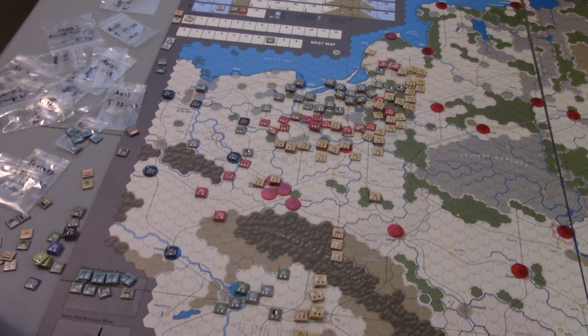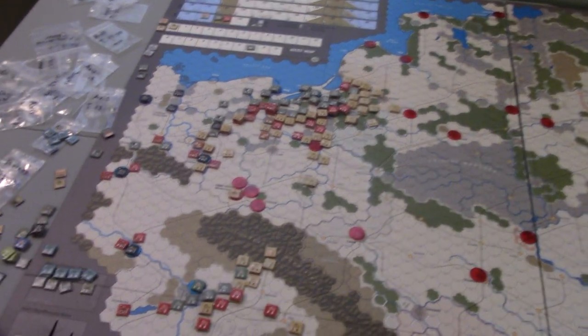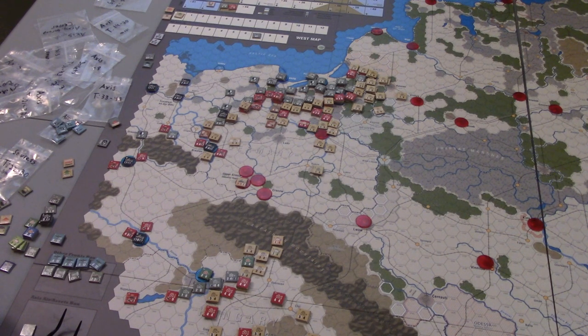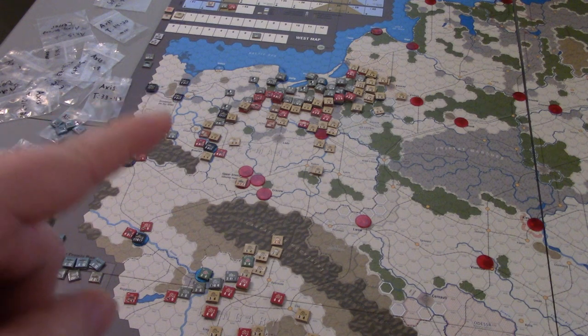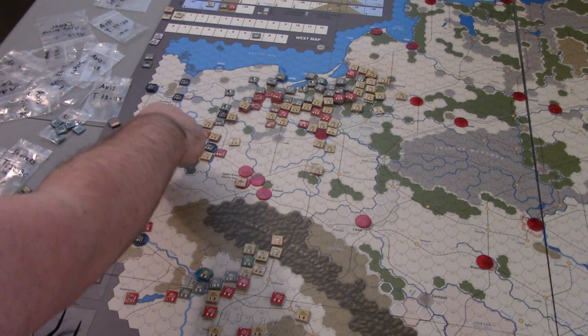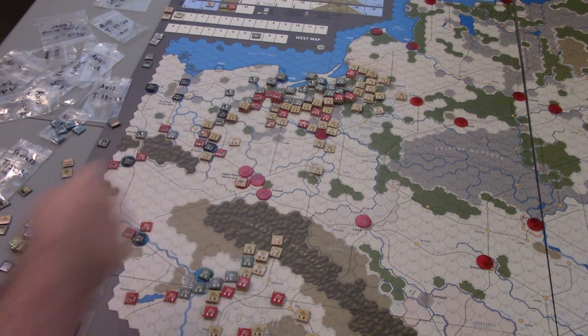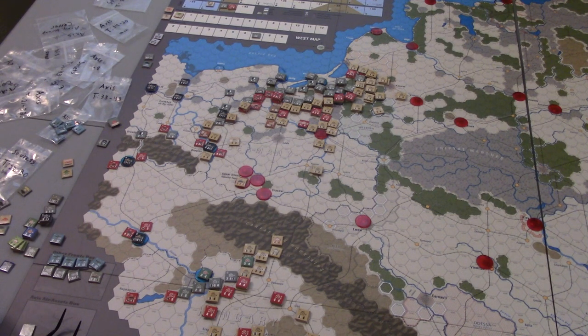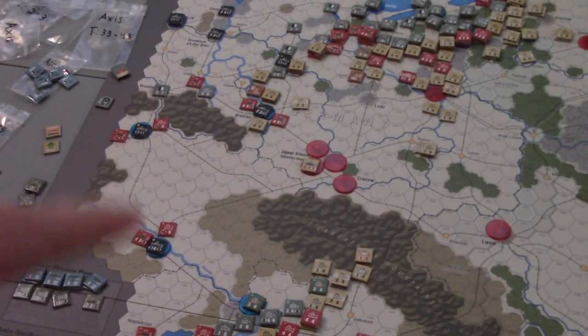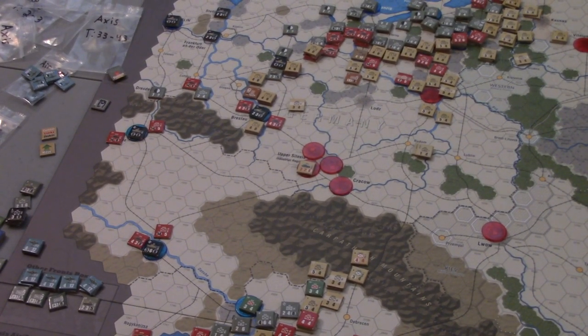Here we are after the Soviet move. We're pressing as far as we can into enemy territory, even putting some of our Guard Tank Armies in a position of potentially being out of supply, because we just need to get as far into the territory as possible. We're putting guys over here, just trying to be as disruptive as possible. This guy might actually be in supply — one, two, three, four, five — yeah he actually is in supply, which is great. I'm not sure if I'd count supply over mountains but I don't see anything that says you can't.